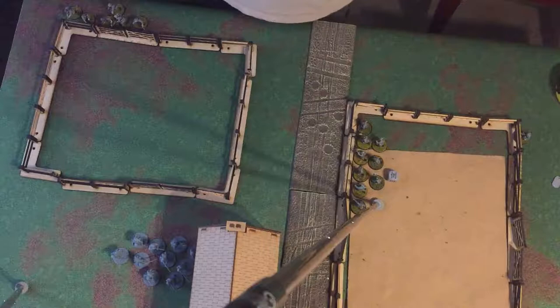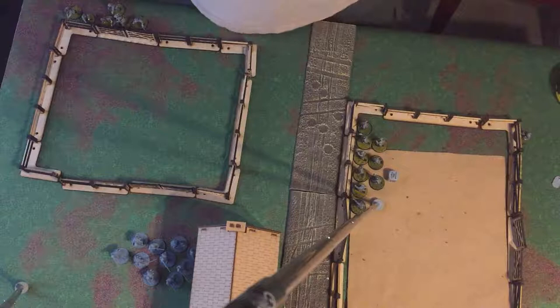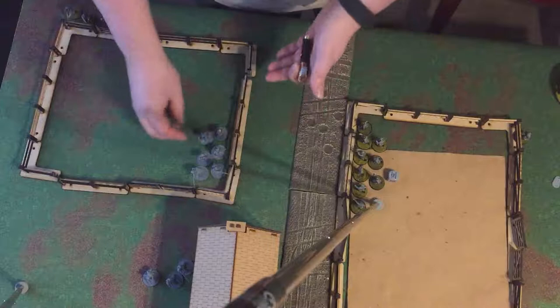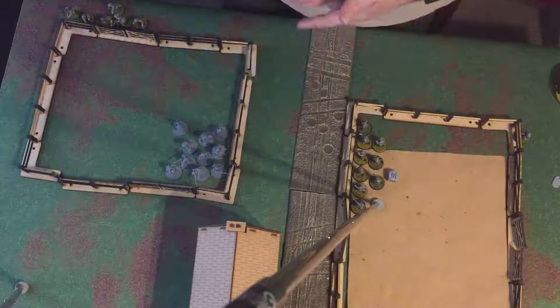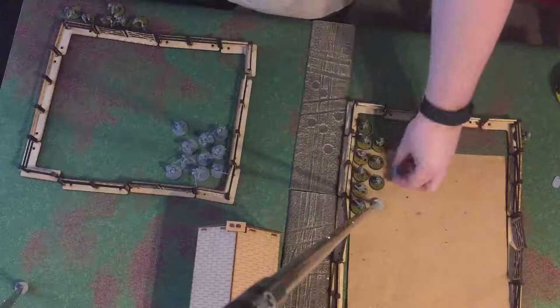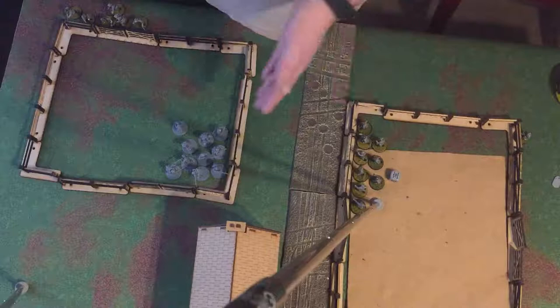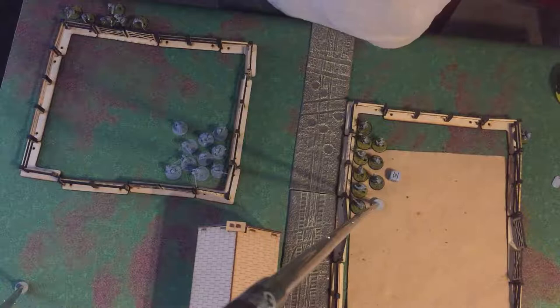At the end of the turn, if a unit in ambush did not get anybody to fire at — no target presented themselves — you can attempt to convert them to a fire order. Roll a d6: on a four or higher, that unit can fire; on a three or lower, it missed its opportunity and can't shoot. So even putting a unit in ambush, there's still a 50% chance you can get that shooting off at end of turn.